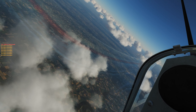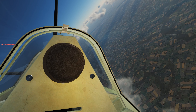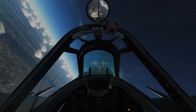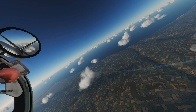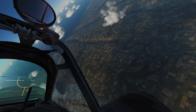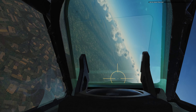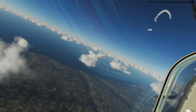Check six. Clear right. Clear left — no, not clear left. Bandit. He's underneath me — I've got a little bit of energy advantage, but I'm sloppy. I think I managed to get behind this guy. Is that a German, though, or is it one of my wingmen? It's one of my guys — that's frustrating. There — yellow nose. He was trying to get on my six.